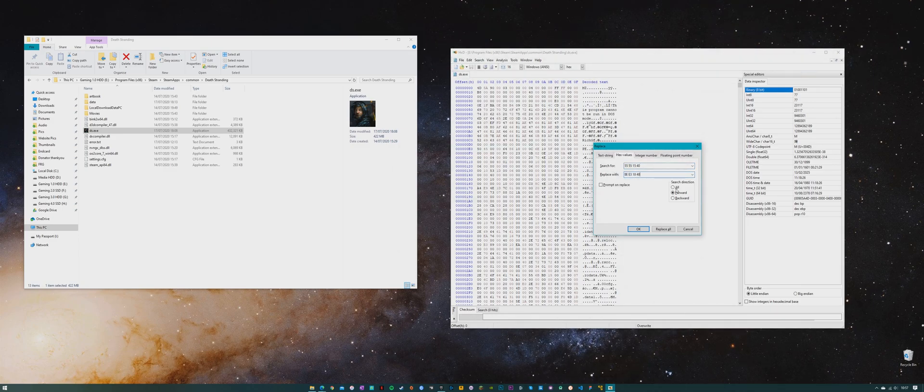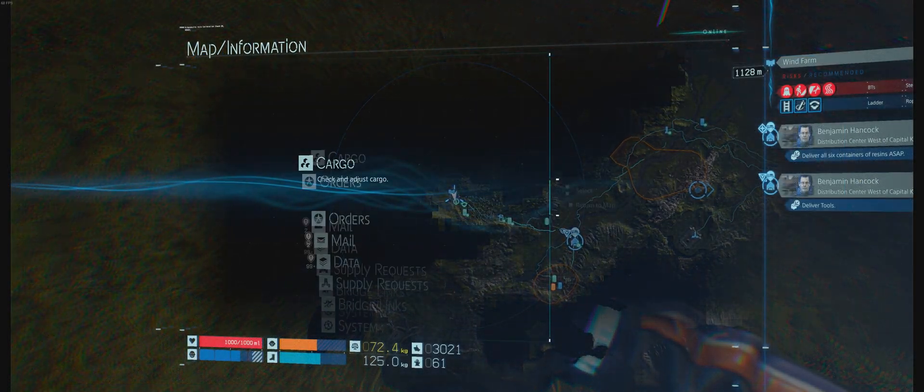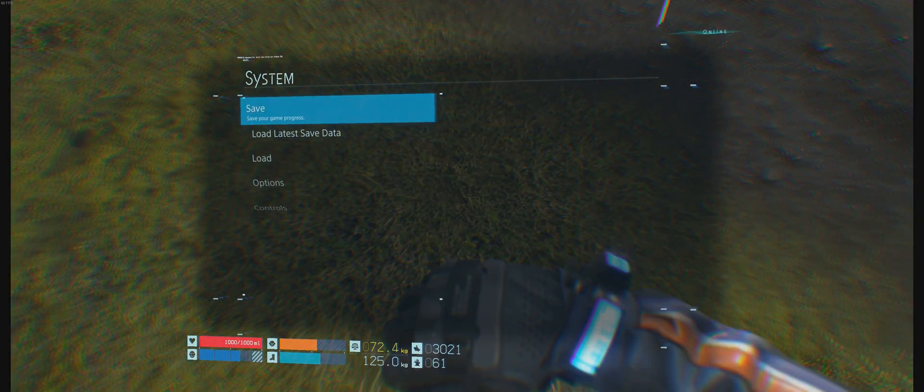Search for 55, 55, 15, 40, and replace the hex string with — if you're on 3440x1440 — 8E, E3, 1840. There are also fixes for 5120x2160 and a host of other ultra-wide resolutions, so be sure to check the whole list out below. Then hit replace all, save, and off you go. Thanks again to FasterThanFTL — really great to see the support in the community between people is as strong as ever.